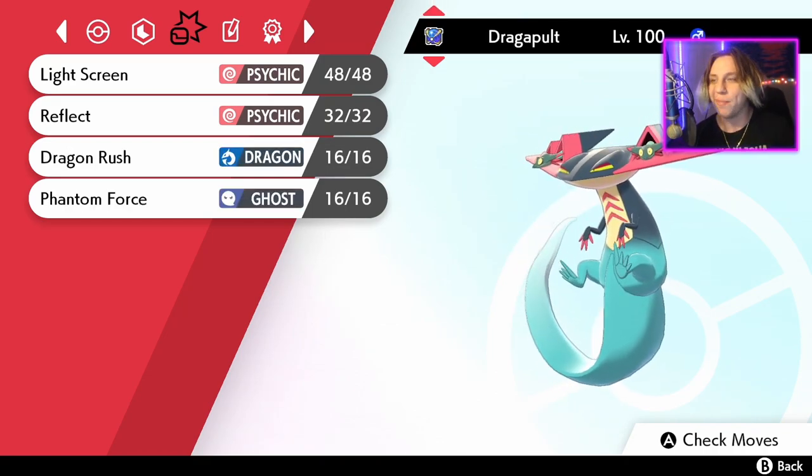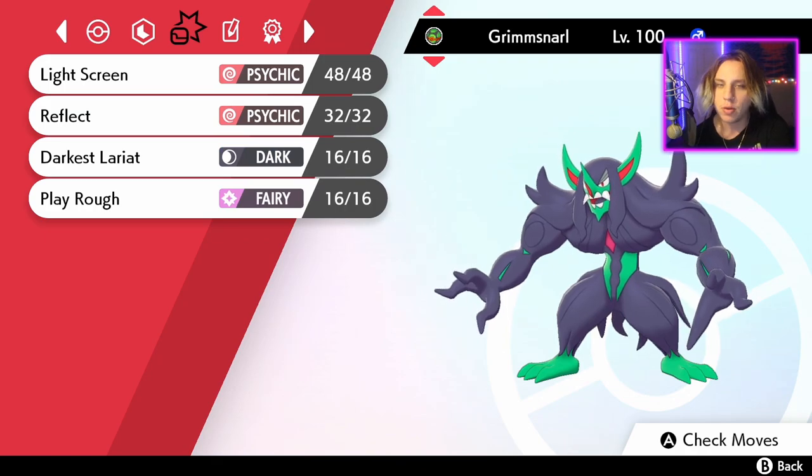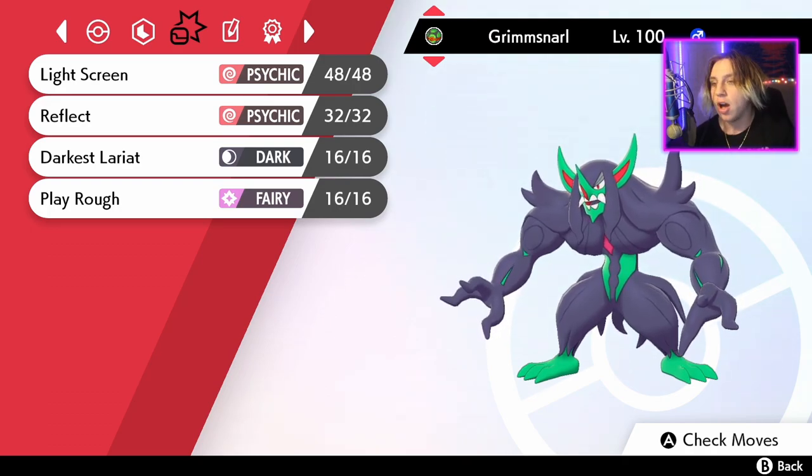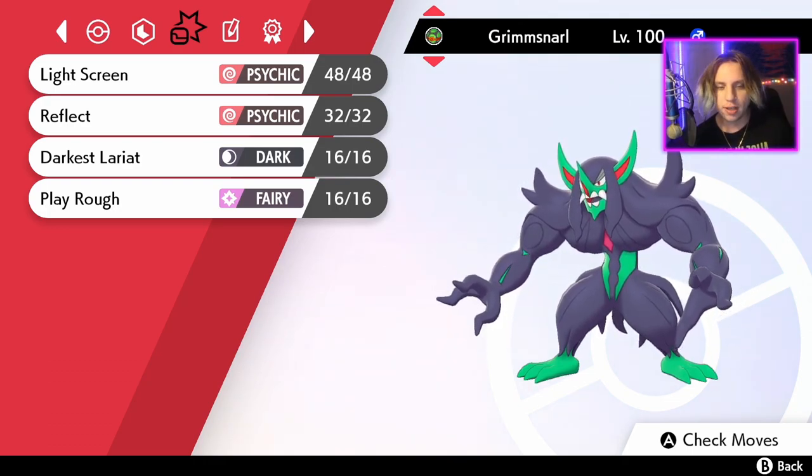The next set I have is a Dragapult: Light Screen, Reflect, Dragon Rush, and Phantom Force. Basically all the sets are gonna be the same as far as moves go - it just depends on the STAB damage and super effectiveness. And then we got Grimmsnarl, probably the coolest Pokemon in the world, best light screener in this game or just best Pokemon in general in my opinion. Darkest Lariat, Play Rough - oh my god, this thing's a beast.